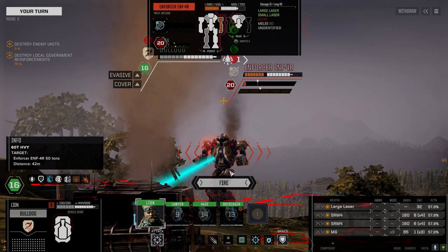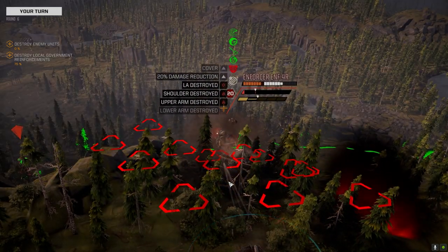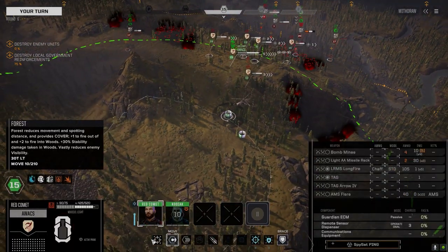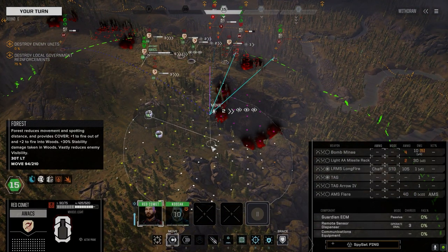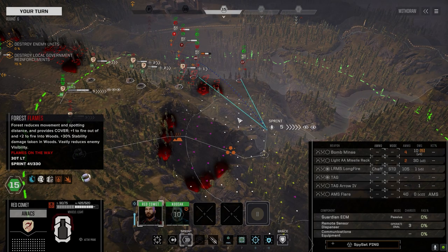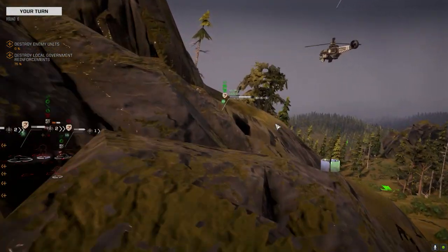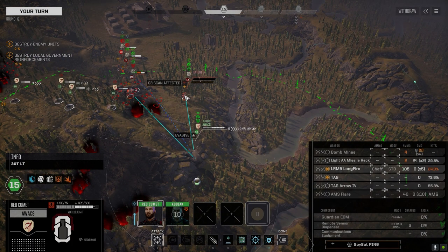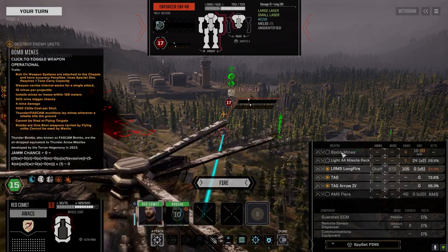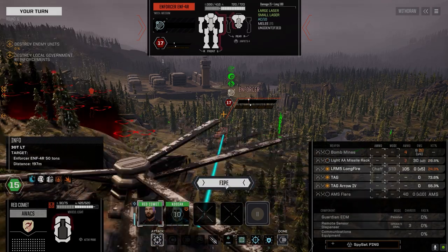Let's do this guy a favor — hopefully we can pull his arm off since he's got his arm facing towards us. Arrow TAG is back. Let's get down in here. Gonna leave our chaff up. Gonna go after this Enforcer — see if we can get him. Bomb mines are out of range. I think I want to save the arrow till we have a good chance to hit, but we'll fire the rest.